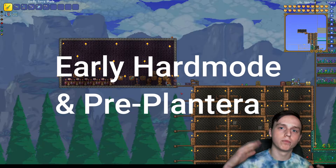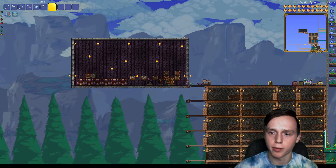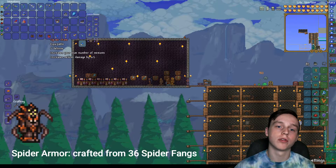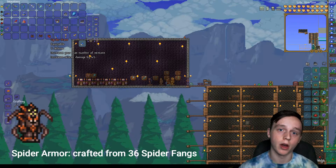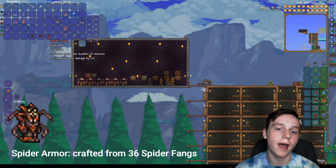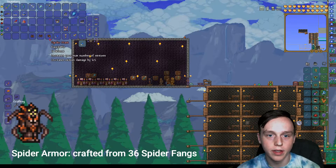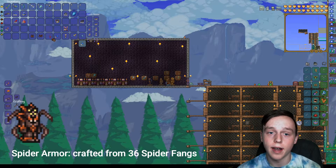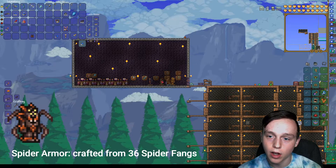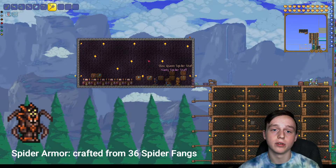Once you get into hard mode, this is the first thing you want to do — right after beating the Wall of Flesh, you're going to want to get the Spider Armor. This is what I used for quite a while. Find a place underground where spiders spawn and just farm them until you get spider fangs — you can craft these at an anvil. The spider mask increases your max number of minions and increases minion damage by 6%. Each piece does — 6%, 6%. It's pretty nice armor, and you can get it right away in hard mode. The spiders are a little hard to farm early on, but it's worth it because you're going to use this for quite a while.